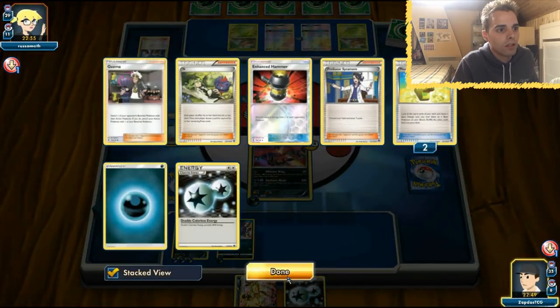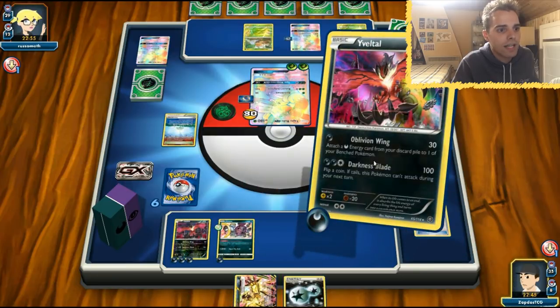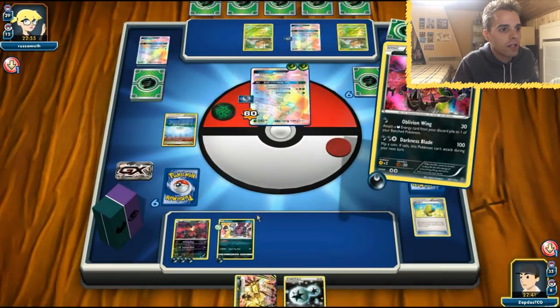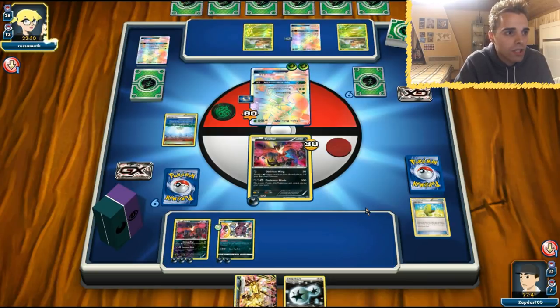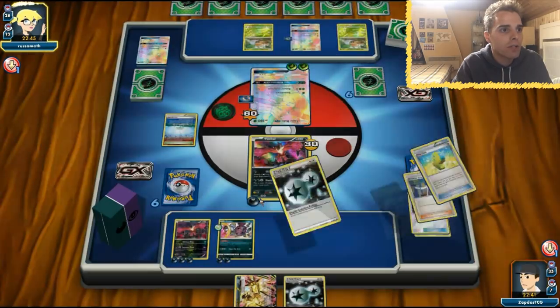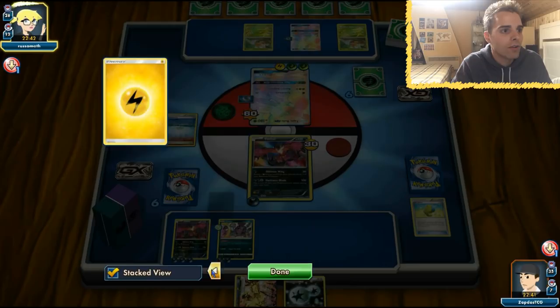Let's just place it down like this. She's definitely going to discard a Tapu Bulu here. We need those cards in hand if we draw into an Ultra Ball, so Oblivion Wing coming up once again. We get another energy onto our Hoopa. It looks like we are in a dead-drop position, so I cannot promise we will win with E-Valto, but as you see it's very easy to set up your Pokémon and we do have a Hoopa to work with, which can cause a little bit of havoc.